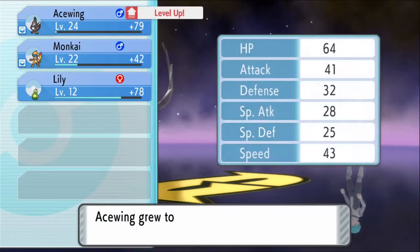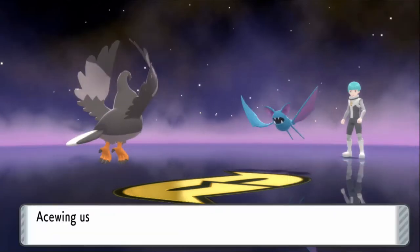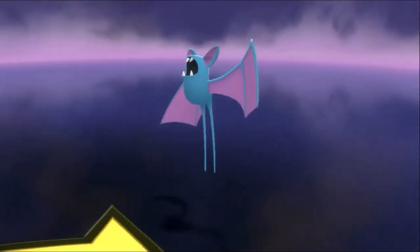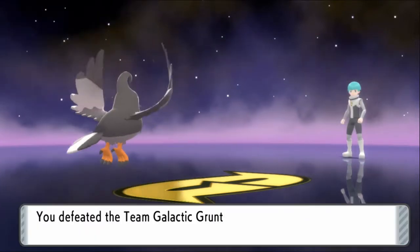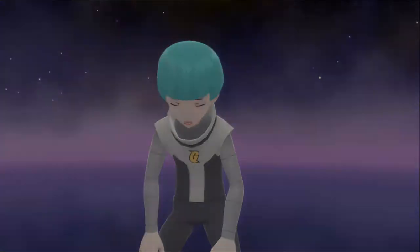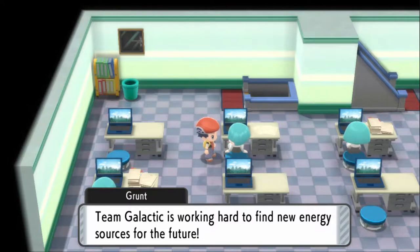Wing attack! Ace Wing got to level 24 — nice. Zubat — cool, wing attack again, you're dead. It almost seems like we're supposed to go through this building before the gym, because the gym had double the levels of every Pokemon here. Very weird level curve.